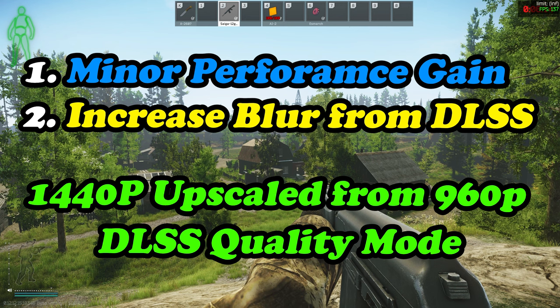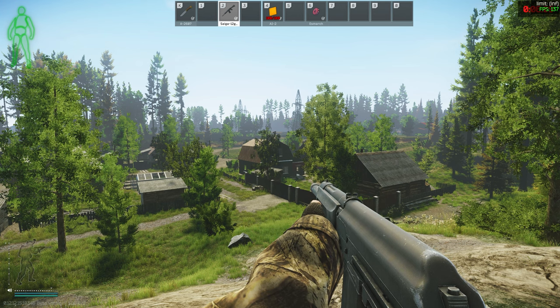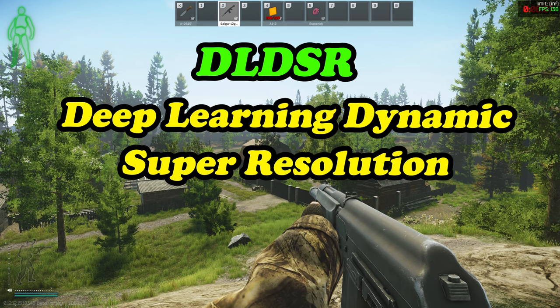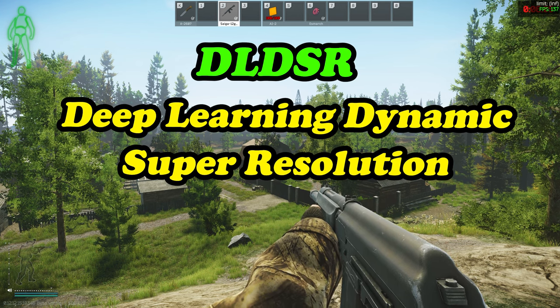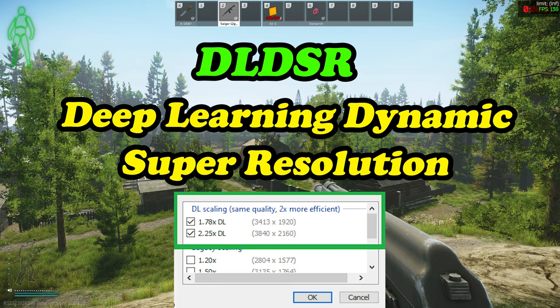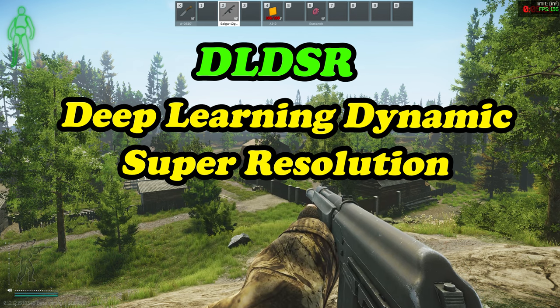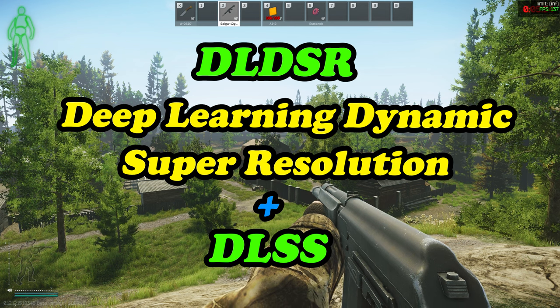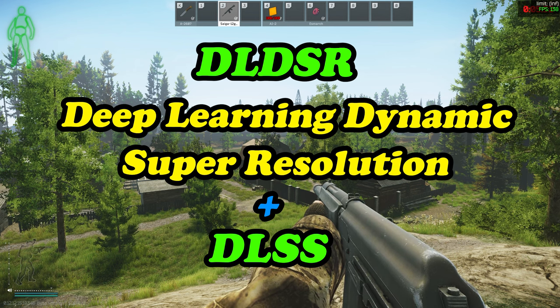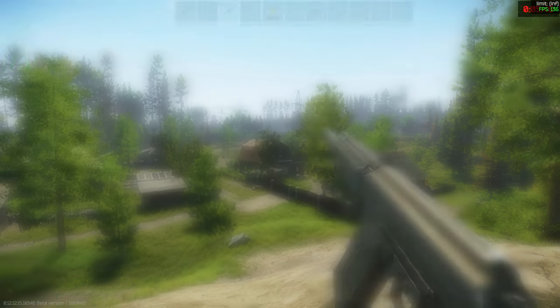There is another Nvidia technology that came out at the start of the year called DLDSR — Deep Learning Dynamic Super Resolution. This allows you to pick two options above your native resolution to improve the visual quality of not only Tarkov but any game. When combined with DLSS, it improves the game out of sight and makes Tarkov look phenomenal.